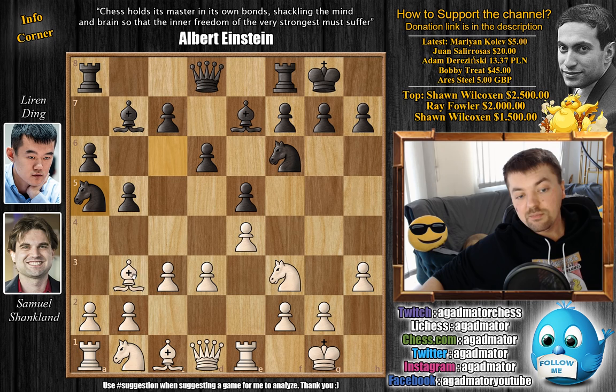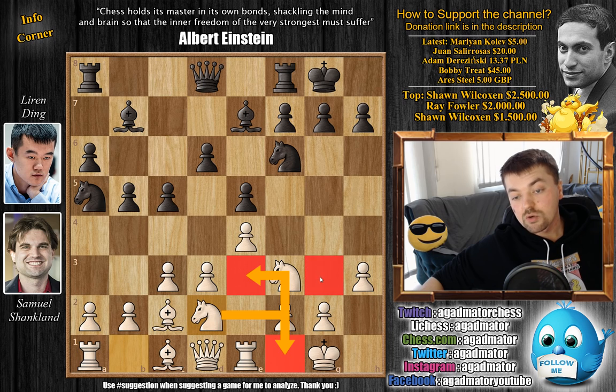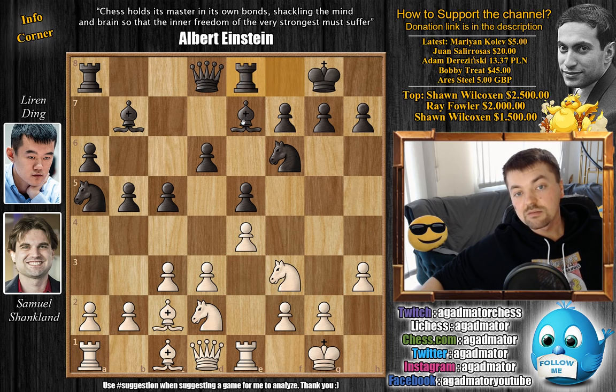C3, Knight to A5 kicking the Bishop back and also making room for the pawn to march forward. We have Bishop to C2 and now C5. Knight BD2 — white will often go for this maneuver in the Ruy Lopez, wanting to go to F1 and then depending on what black plays, either to E3 or G3. We have Rook to E8, preparing to move the Bishop back so the Rook can keep an eye on the E5 pawn. Now comes Knight to F1, and this position has been reached over 150 times in top-tier tournament databases.